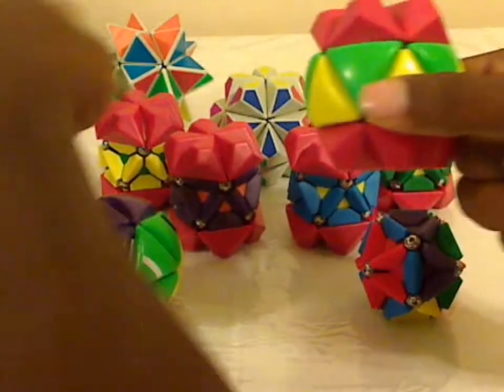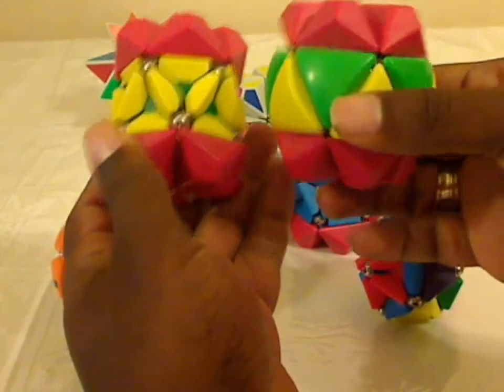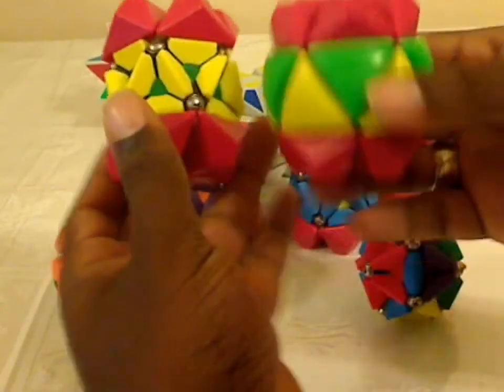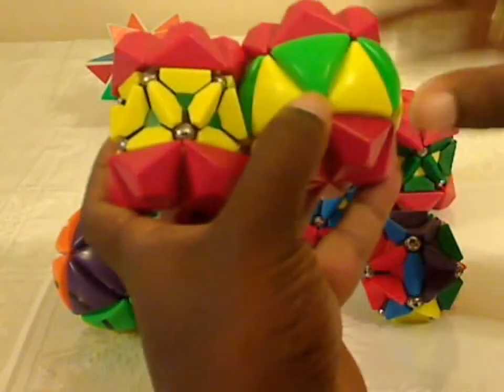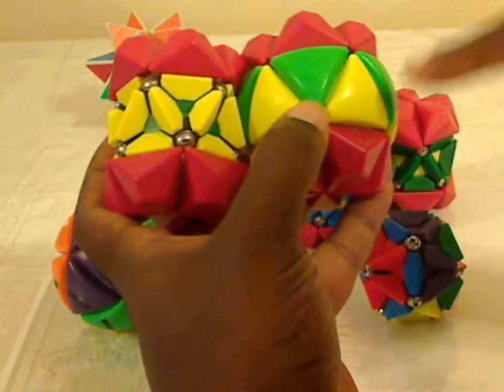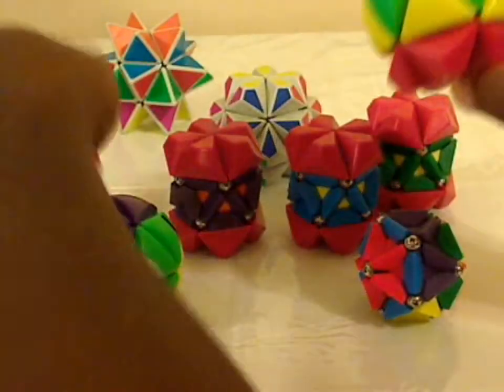The barrel puzzle is very similar to this puzzle over here in that it has two colors in the center and then these red pieces at the top and bottom, except that now each of these pieces has a cover on it and the covers also alternate.